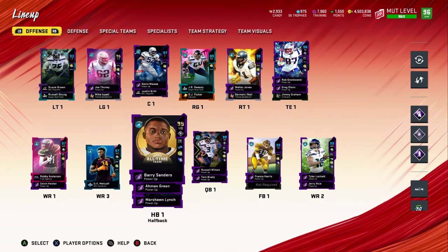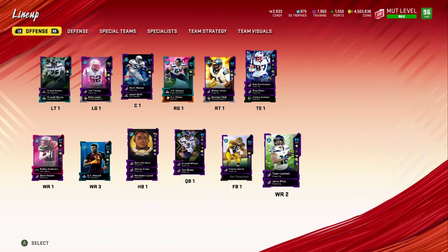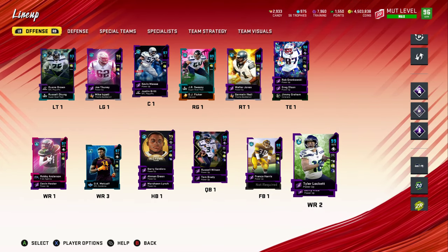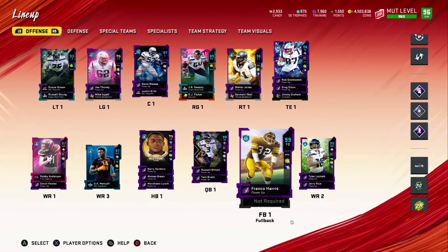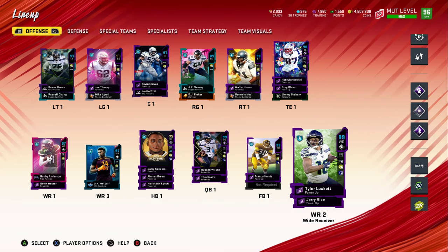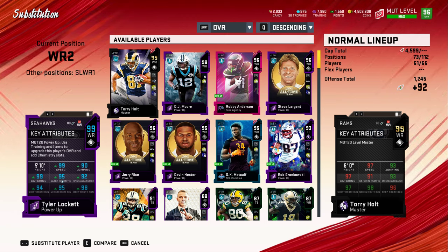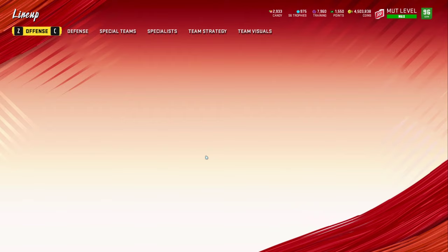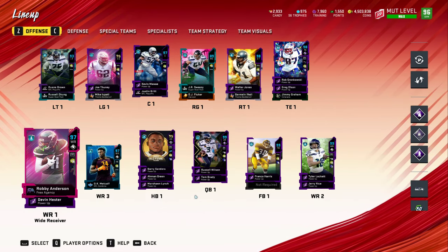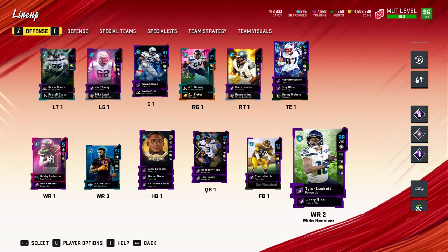Lockett and Robbie Anderson are the Tyreek Hill type of players — they have the missile icon. The missile icon means that yes, you can have all the speed in the world, but his catching in traffic is pretty high while he has low spec catch. It's really hard for him to catch the ball in front of someone else. Robbie Anderson is kind of the same way, but I like him a little bit more than Lockett.